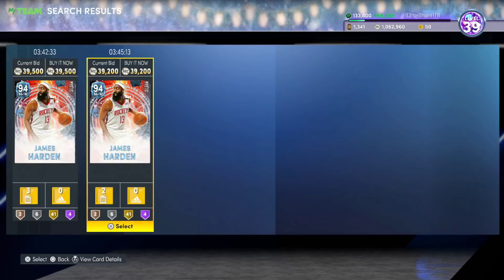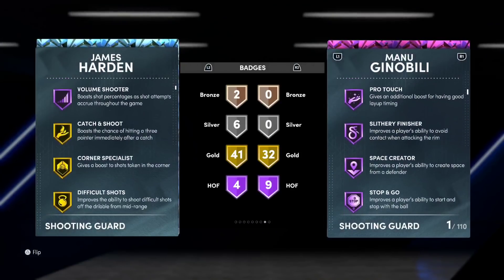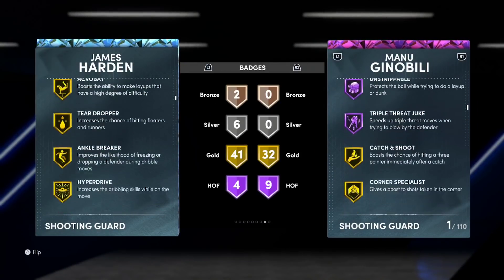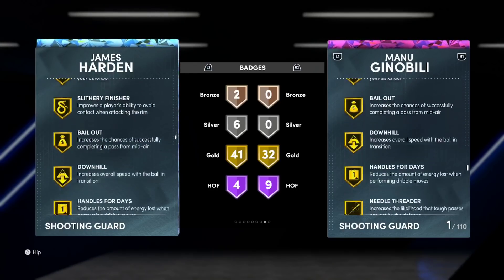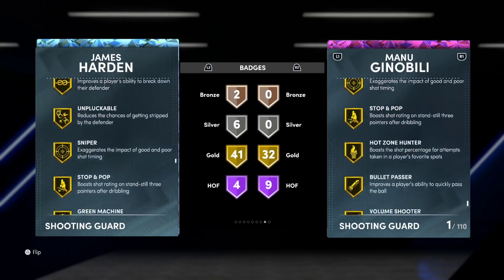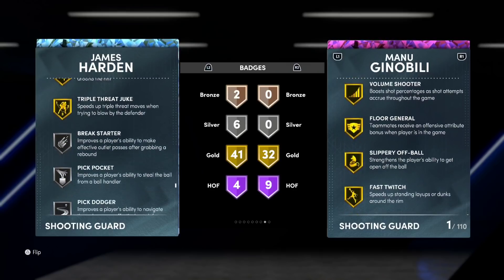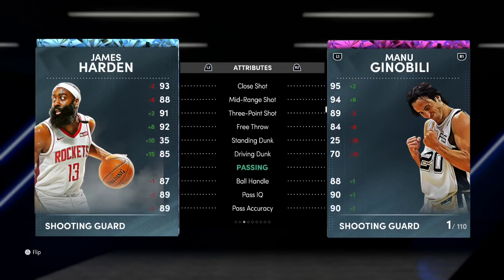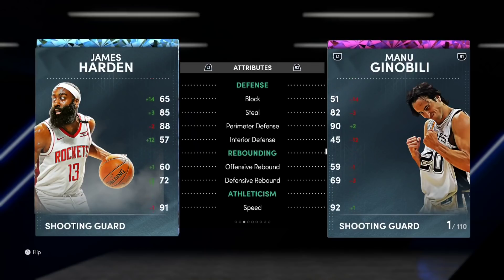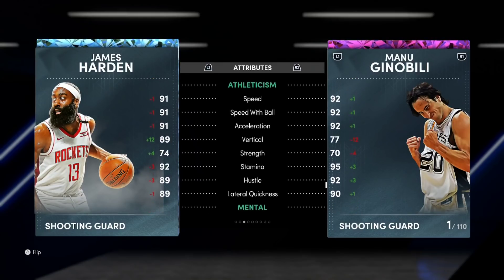Harden costs 40,000 MT off rip. He comes with Dead Eye, Volume Shooter, Lucky Number Seven. He gets Gold Hyperdrive, Gold Quickchain, Gold Posterizer, Gold Blinders, Gold Chef, Silver Limitless Spot Up, and Gold Quick First Step. He's just shifty. There's something about Harden — he doesn't get blocked from dunks. I'm a huge fan of James Harden. 91 three-ball, good ball handle, defense is pretty decent, good speed, good lateral quickness.